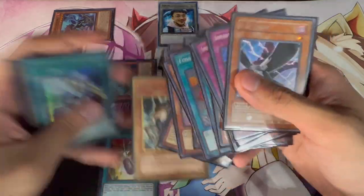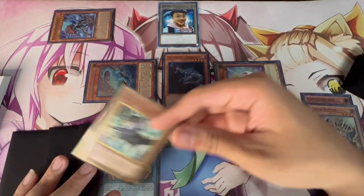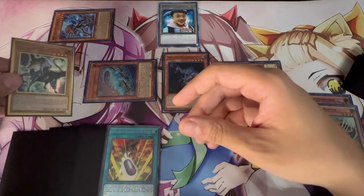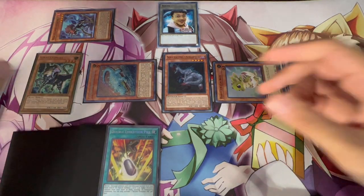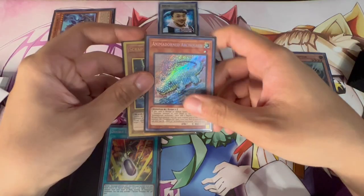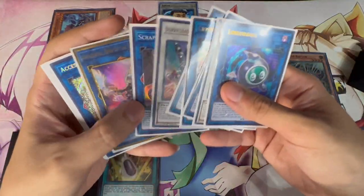Search your Scrap Chimera, then use the extra normal summon from Raptor to normal summon Scrap Chimera. Chimera's effect special summons Scrap Raptor back. Then use Archosaur and Scrap Chimera — because you're using a Scrap Monster — to summon Scrap Wyvern.